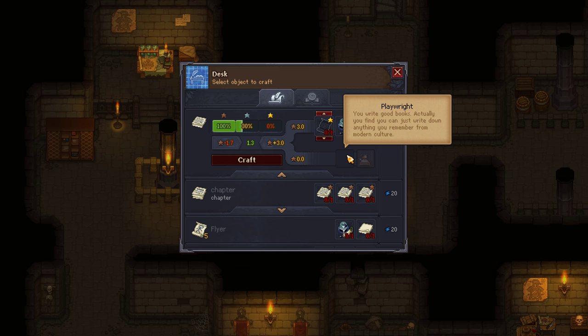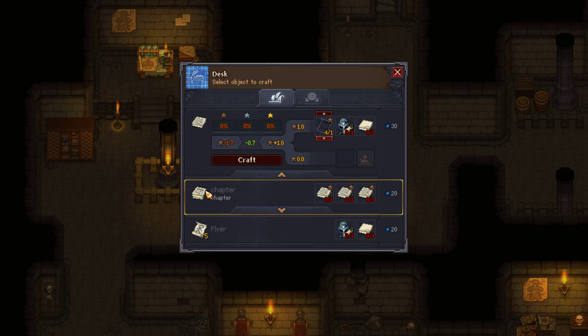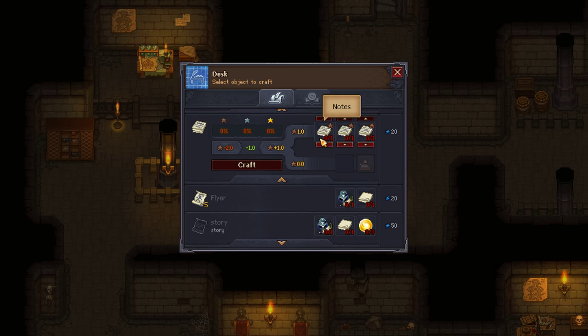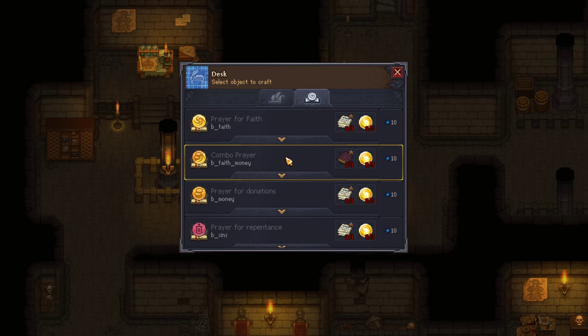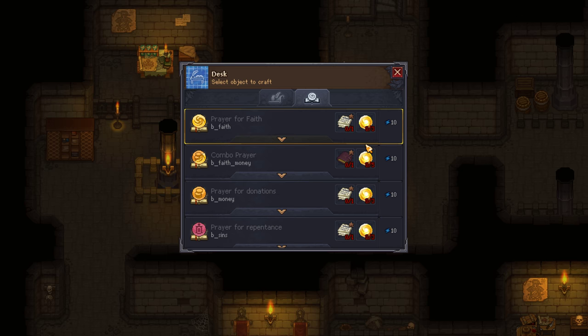Good story, brilliant story, right? If we get this, then we get much better odds on these things. A brilliant story only gives us like copper notes, right? So that's janky. Then the chapters need to do the same things, right? I need my writer perks — that's what the science is for. Then the chapter makes... chapters or books make prayer for faith, prayer for faith and money, prayer for money, prayer for repentance, and prosperity. I wonder if prayer for repentance actually makes people show up, and it takes faith to do it.